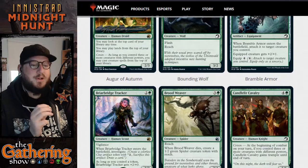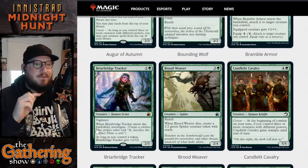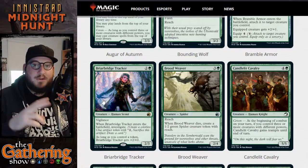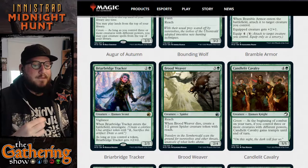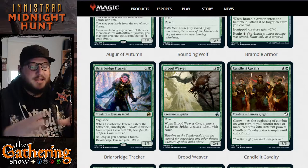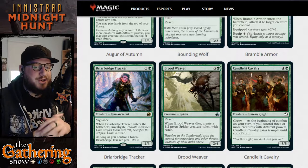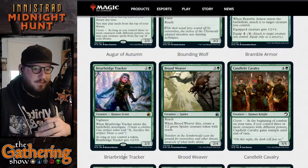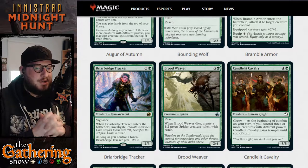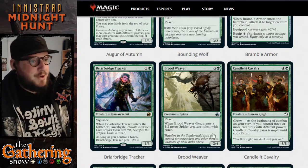The next green card is Briar Bridge Tracker — for two and a green you get a 2/3 human scout with vigilance. When Briar Bridge Tracker enters the battlefield, investigate: you create a clue token that you can pay two mana and sacrifice to draw a card. As long as you control a token, Briar Bridge Tracker gets plus two plus zero, so it becomes a 4/3. It's a very cool little buff for a three-mana green creature.